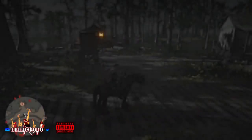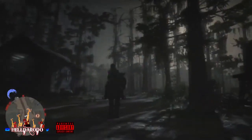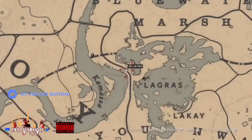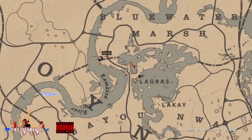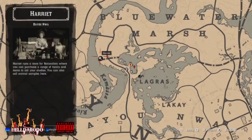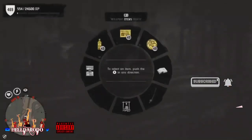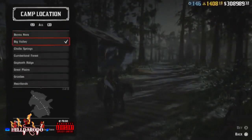Hey what's up guys, Heldorado here. I got an oldie but a goodie. Not a lot of people know about this, but the requirements are you got to have the Naturalist role and the Trader role, and you want to go see this crazy witch. This roll sucks but you can make money and XP — put these two together and you can really do a lot.